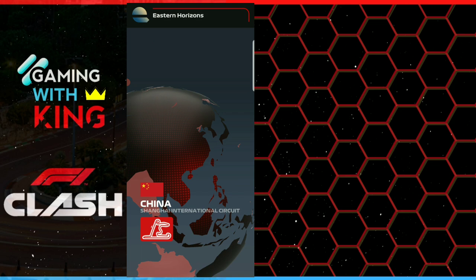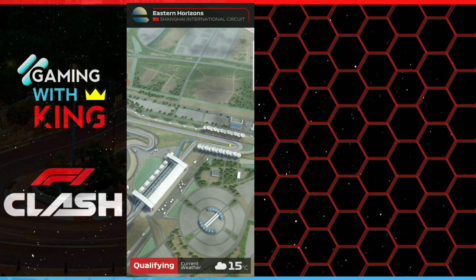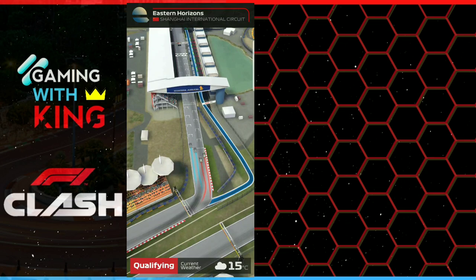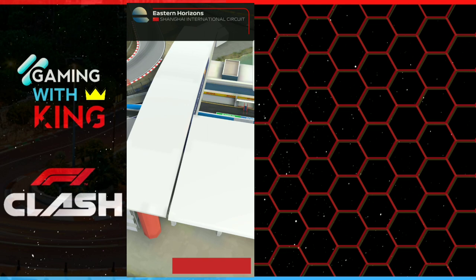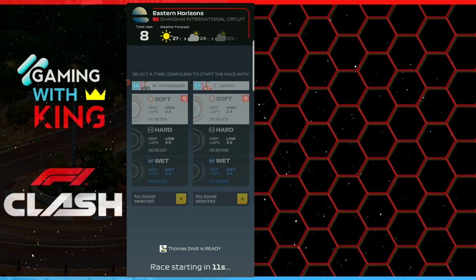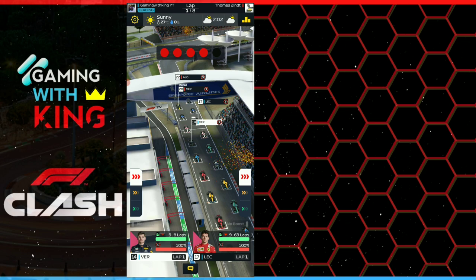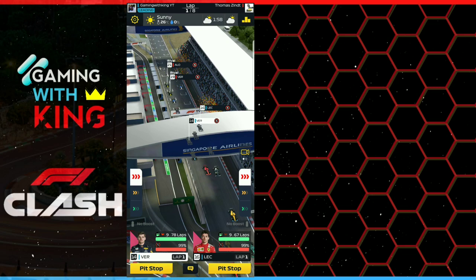We're up against the same rival — and we're on China for another 8-lap race. China is one of my favorite tracks because cars spin off a lot there. Nice to qualify outside the bottom 20. The technique I'm using on China is a 3-2-3: three laps conserve, two laps boost, then pit to hard tires and boost to the finish. We make sure to use all our fuel for the best and fastest results.